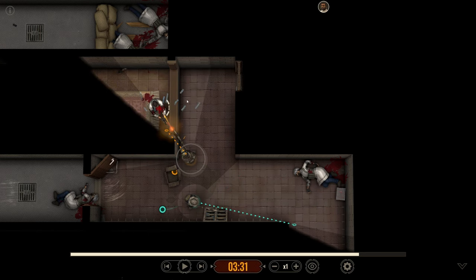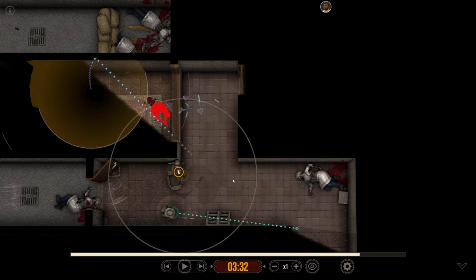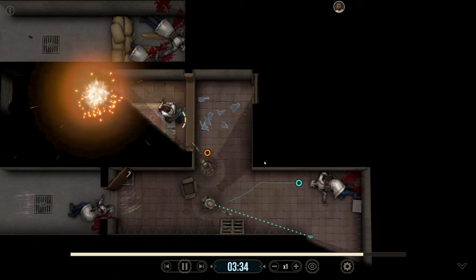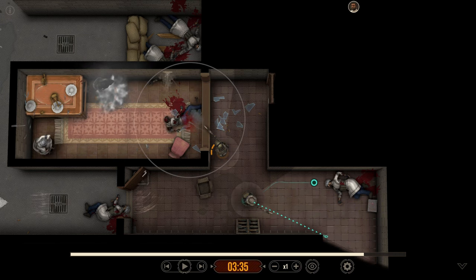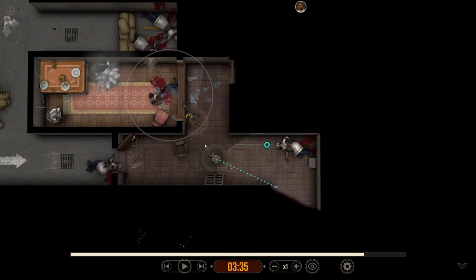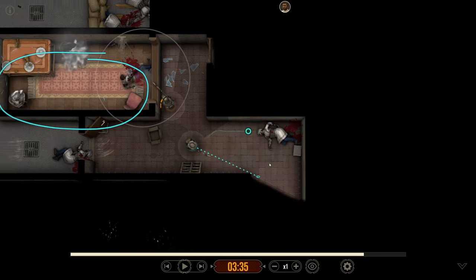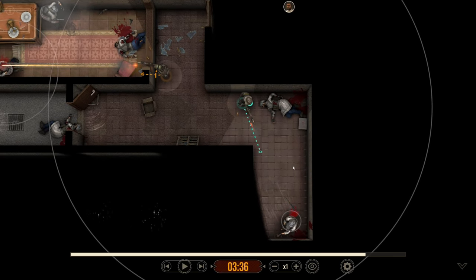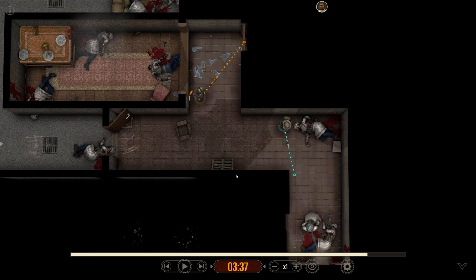Orange sees a threat — barricaded shooter — so we are going to flinch back and prep this. Bang goes out. We do the same move as before, come in this time committed to taking down whatever threats we see. There are two shooters — good thing that we did flinch back. Orange is going to take care of this side and teal continues working the other side. One threat goes down, another threat goes down. Both areas are now clear.